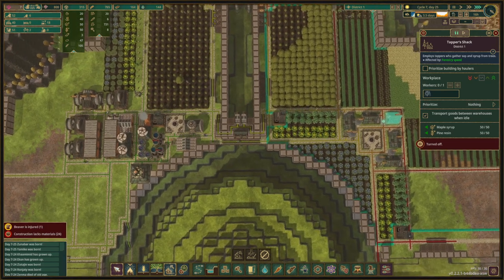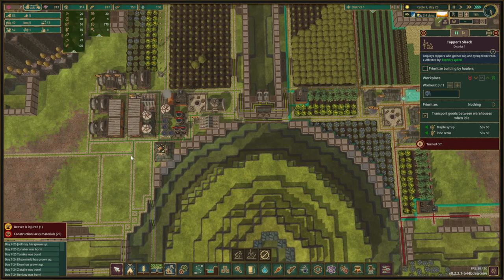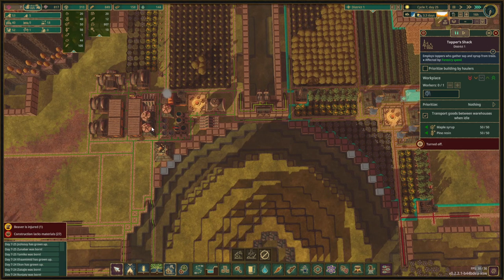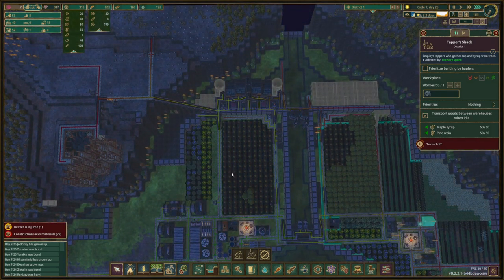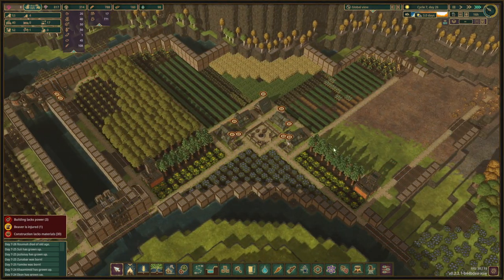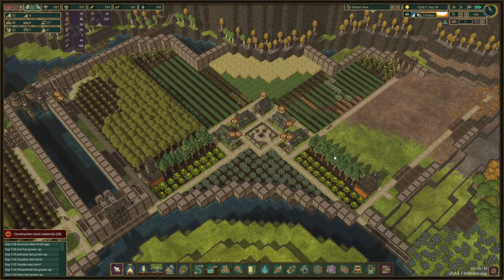We know now that this is gonna be where we're planting our trees, and this is where we're gonna have some dandelions and some pines. We already have a tapper shack which has plenty of pine resin. We can pause this for the moment — we don't need it right now. This is where the path is going to be, and this is where we need to move the district center to. The inventor huts we're probably gonna place on top of the housing. But before we get there, that is gonna be in the next episode or maybe even in two more episodes. But we did well — we have a nice little setup over here. I'm really happy how that turns out. This is gonna be the blueprint for the other three corners of this map.